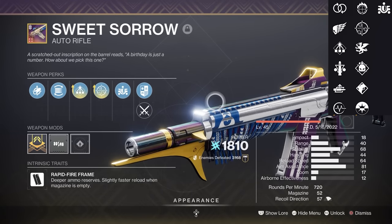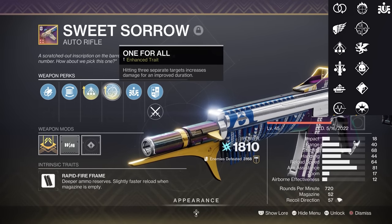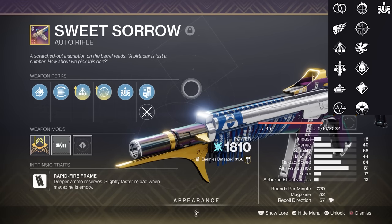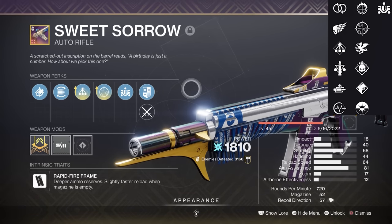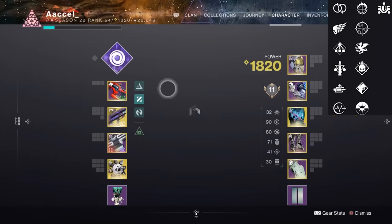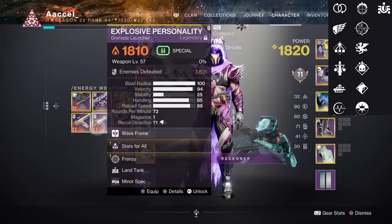Sweet Sorrow is, I think, my favourite legendary auto rifle with the simple combo of Stats for All and One for All, which feels like a no-brainer pick. Though you could go for Triple Tap and Focused Fury for more focused and continued damage, or even Demolitionist for nades. Stats and One for All is such a solid roll on anything, and it makes this auto feel great and pairs well with its origin trait. Plus it sounds great to shoot. Solar primary and my definitely meaningful stamp of approval.